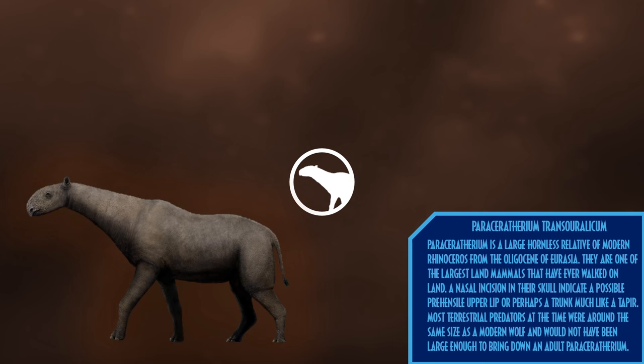Paraceratherium is a large hornless relative of modern rhinoceros from the Oligocene of Eurasia. They are one of the largest land mammals that have ever walked the earth, only being surpassed by early elephants such as Paleoloxodon. A nasal incision in their skull indicates a possible prehensile upper lip similar to that of a black rhinoceros, or perhaps a trunk much like a tapir. Most terrestrial predators at the time were around the same size as a modern wolf, and would not have been large enough to bring down an adult Paraceratherium.